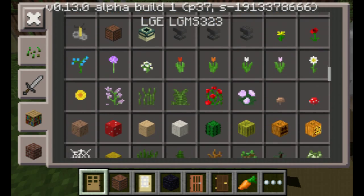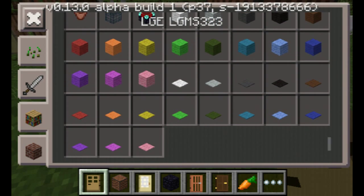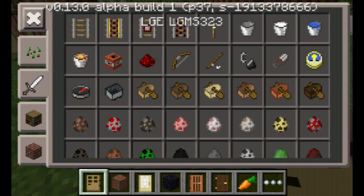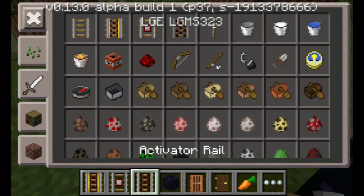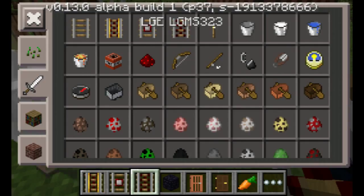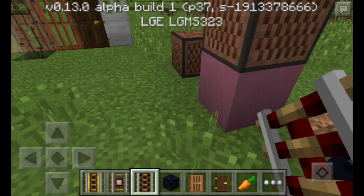Y'all already know what a redstone block does — it just acts the same as regular redstone dust. They also have powered rails, detector rails, and activator rails — power is all a part of it.